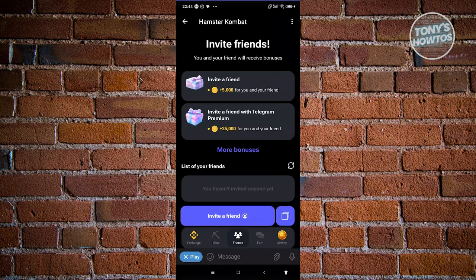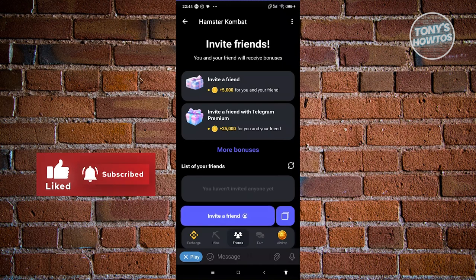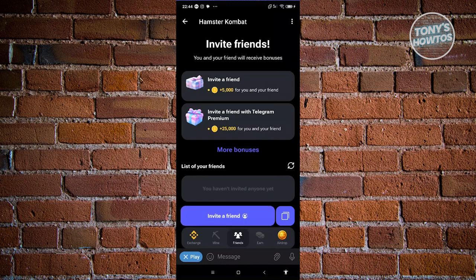Depending on how many people accept your invite link, you'll be able to earn a number of coins. For example, if you invited someone via a link or via Telegram, you could earn up to 5,000 coins. If you're using Telegram Premium, you can earn up to 25,000 coins — something extra if you're on Telegram Premium.